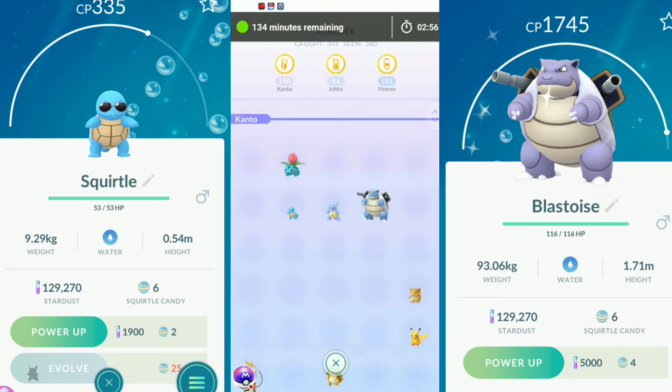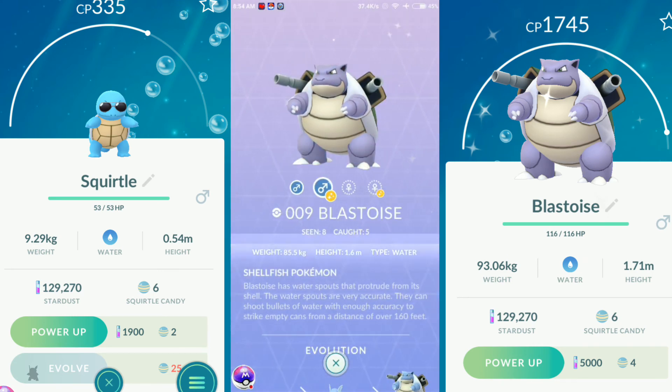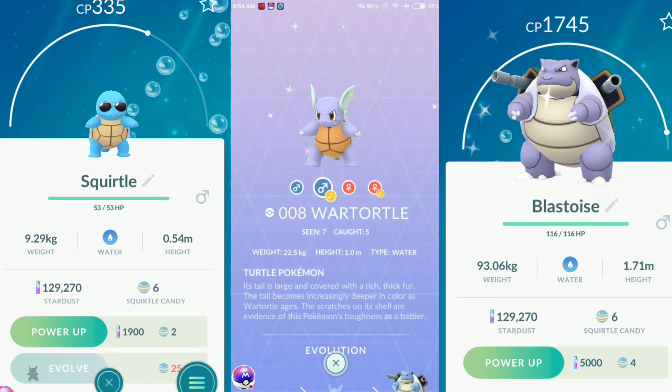Oh wait, let me see how this Pokémon looks in the Pokédex — wait, wait, wait. This is our Blastoise. Yes, this is our Blastoise. This is our virtual shiny.